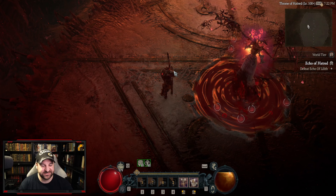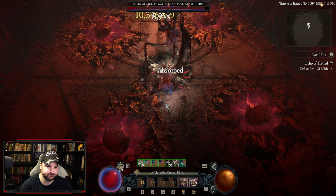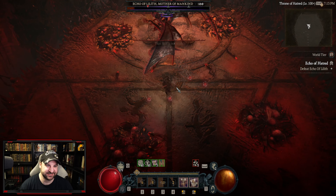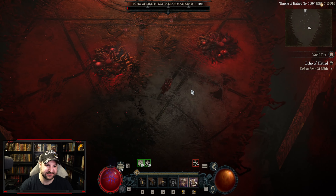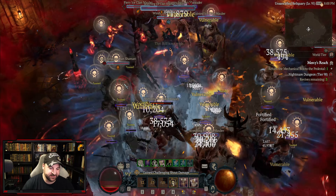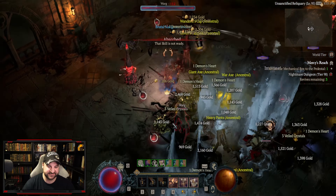There's a hundred seventy-five million hit there. Look at that, it's dead already — it's crazy. Here's a Nightmare 100 elite room at 98. Take a look at this build, it's ridiculous. Look at those bleed ticks, it just destroys everything.